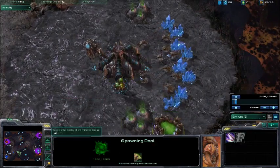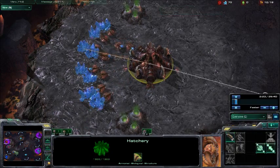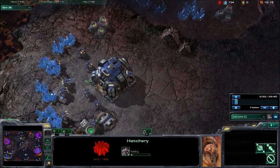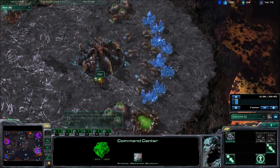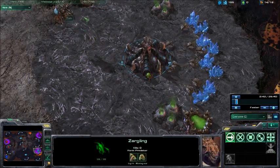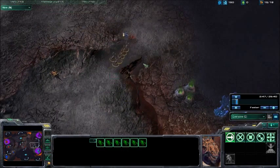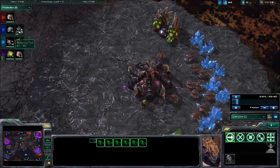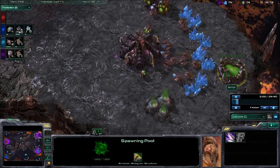Zum's spawning pool has just finished. Mine hasn't even started yet because I'm going for Spanishiwa's build, which requires a really early expansion at about 13 supply. And it's starting to lag already, so that's pretty cool. I'll be scouting out Zum, and I've noticed he already has quite a few Zerglings out — there was a lag spike there. Arntor's spawning pool has just finished as well.